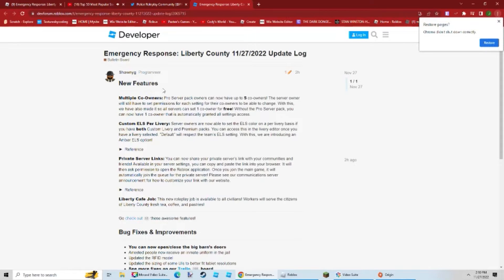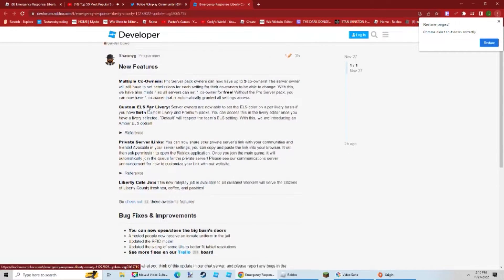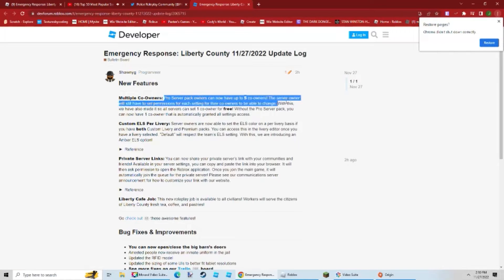Hello everybody, welcome back to another video. Today is going to be a quick video. We have a new update in ERLC — on the devlog, we have multiple co-owners. Pro server packs can now have up to five co-owners; the server owner still has their permissions.